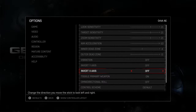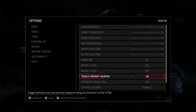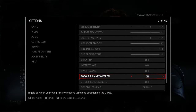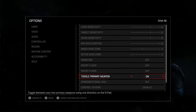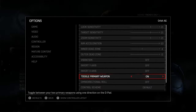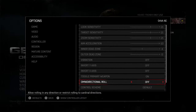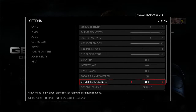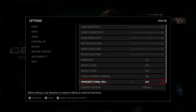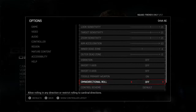Vibration off, like with every controller game. For primary weapon, you only have to press one button to switch between weapons — that's new to Gears of War 4. Omni-directional roll — I prefer off. A lot of people play with that on, but I'm used to Gears of War 1 and 2 where you could only roll forward, back, left and right, so that's what I play with.